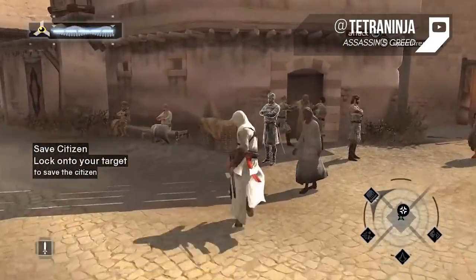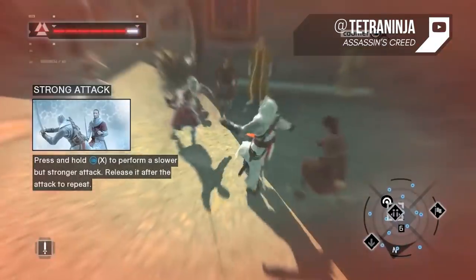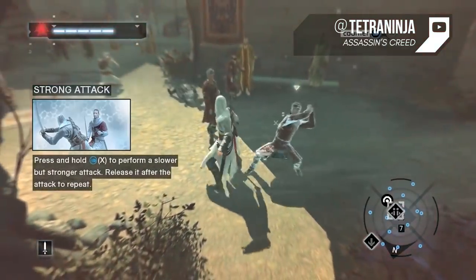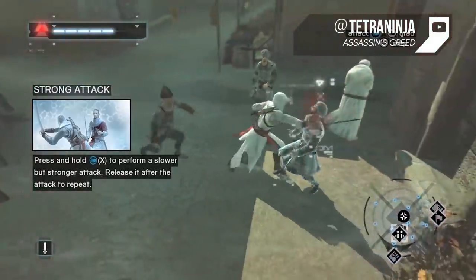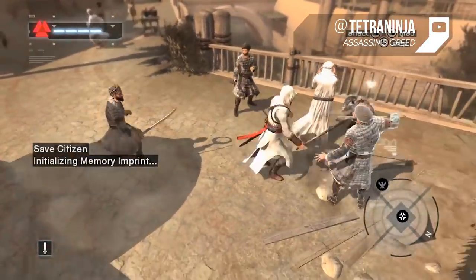However, when you do have to get down and dirty, you'll find that Altair can tussle with the best of them. Hack and slash is the name of the game here, and using your sword, there are about a dozen moves and counter moves in which to fend off multiple attackers. Effective combat here is largely going to fall on good timing, and while it is a hack and slash, button mashing isn't going to help you much.